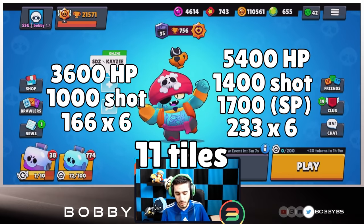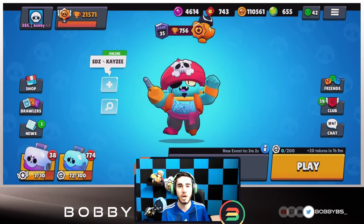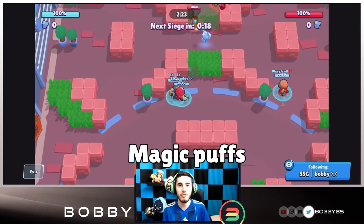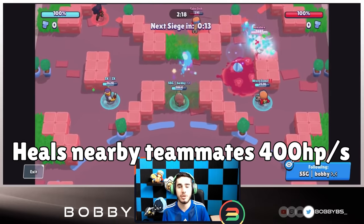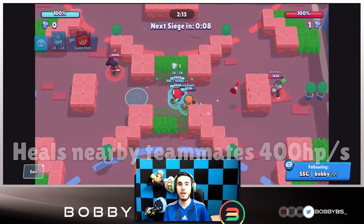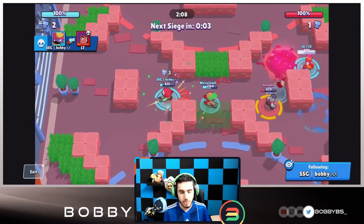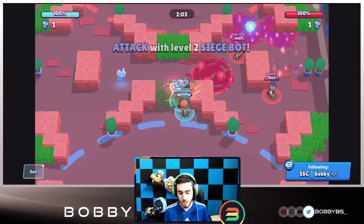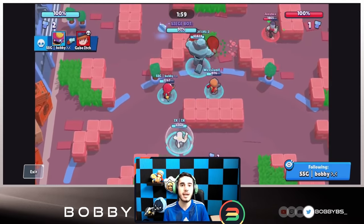His super used to be a little bit longer but they had to tone it down due to how OP it is. Now let's talk about star powers. The first star power is Magic Puffs — it heals nearby friendly brawlers for 400 HP per second. It used to be 200, then buffed to 300, and now it's 400. It's really strong and a lot of people are using it in competitive since you're near your teammates most of the time.